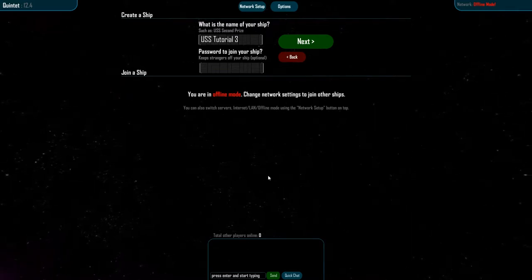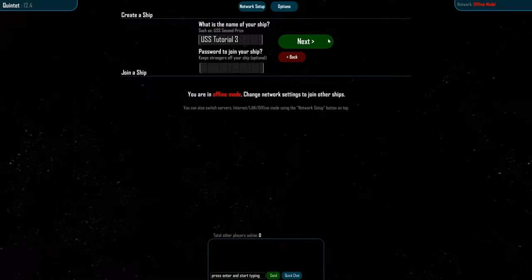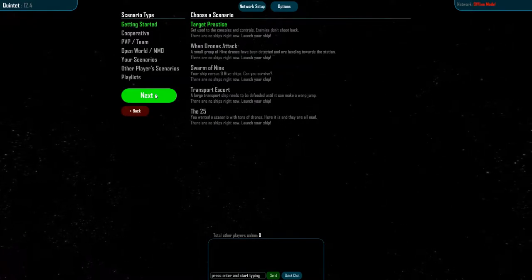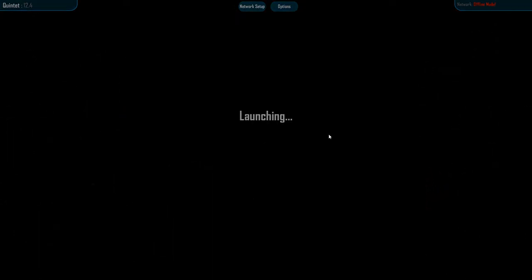Hello cadets, welcome back to the third Quintet tutorial. I am Spasticus, also known as Spaz, and I'll be taking you through this one. This time we're going through a D'Avul Quintet, which is, oddly, one of the slowest ships in the game.